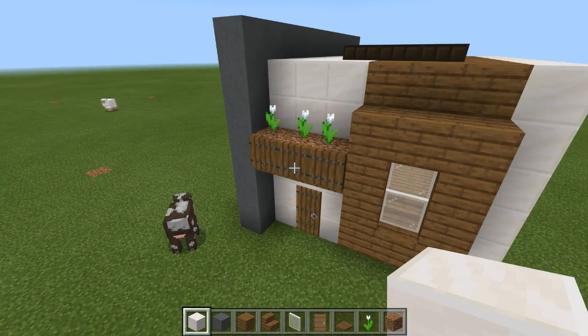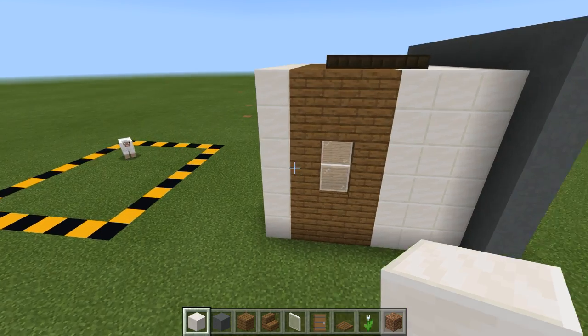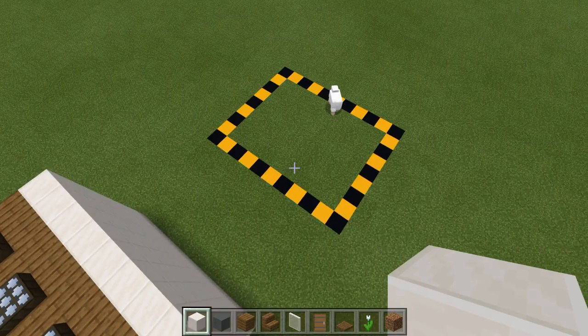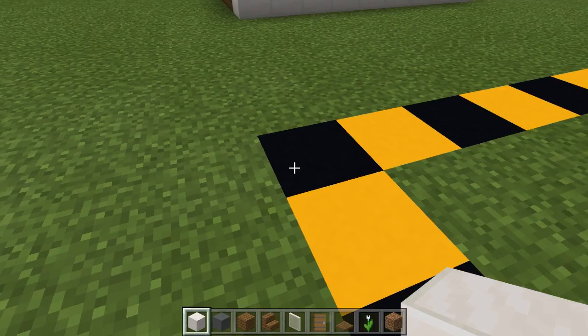It's got solar panels on the roof, and all the way around it looks very nice, clean and flush. And to make it you'll need a 9x11 area. So let's start by making it.